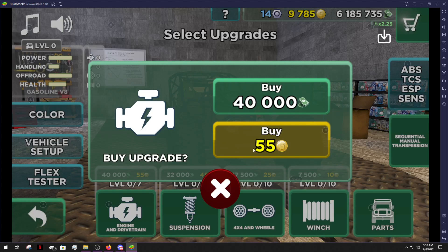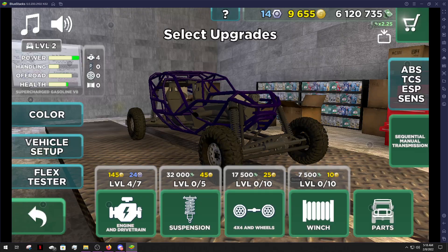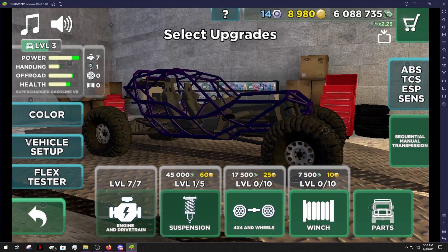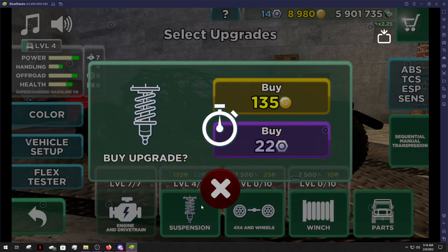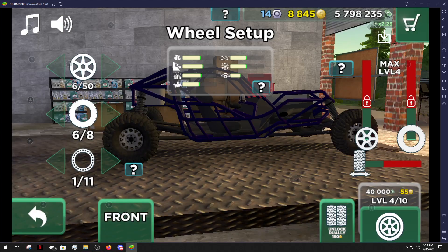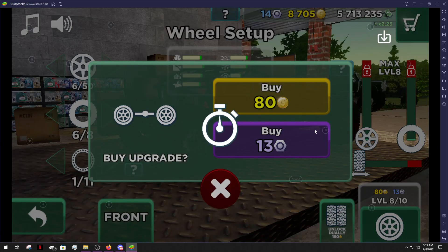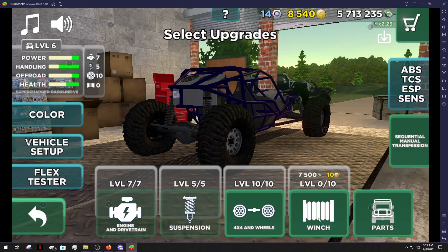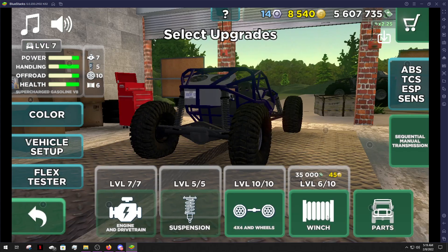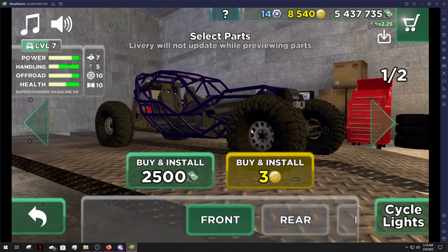I can't believe it gave me five million dollars, dude, that's insane. She could just auto fully upgrade it if you had the gold and money for it. That's fully upgraded. The winch we're gonna upgrade but not fully upgrade it. It didn't cost us any gold — I thought it was gonna cost gold but it didn't.